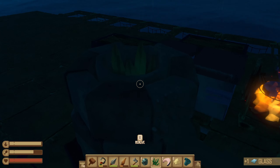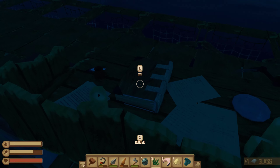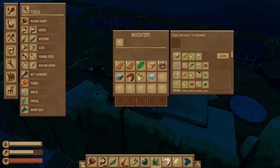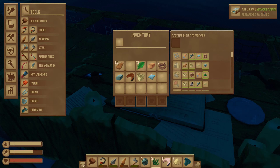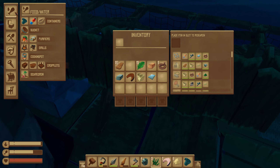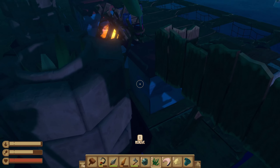Let's go back here, open this, put this in here at the research table. We just learned something — we learned the advanced purifier, which needs to go here. This one needs six plastic and four glass.